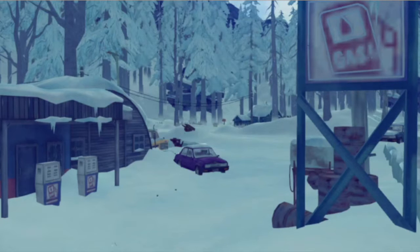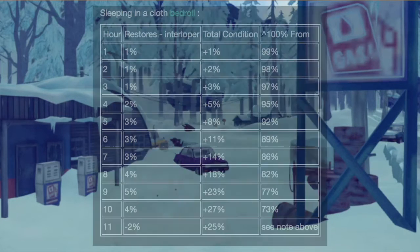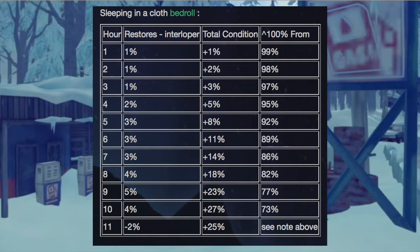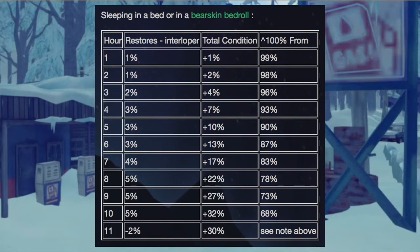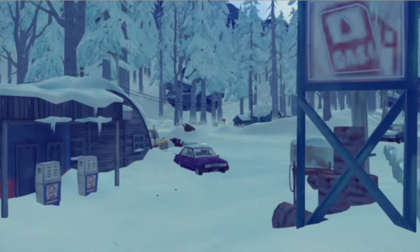The first group is a baseline whereas the second group gives you a bonus to healing. Since you burn through thirst and hunger as you sleep in Interloper, there's a point where you eat up all your thirst and start to take damage while you're asleep. This means that after 10 hours you start taking damage and don't heal as much, so it pays to only sleep 10 hours at a time in Interloper. It's a good habit to get into. However, if you're playing on Stalker or lower, you can sleep the full 12 hours and heal a lot more.